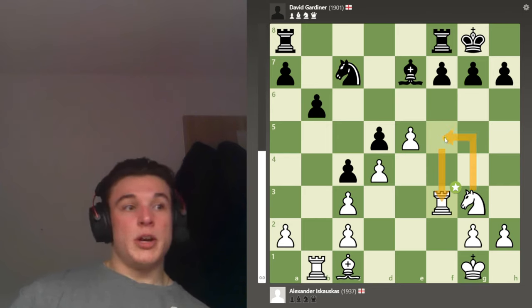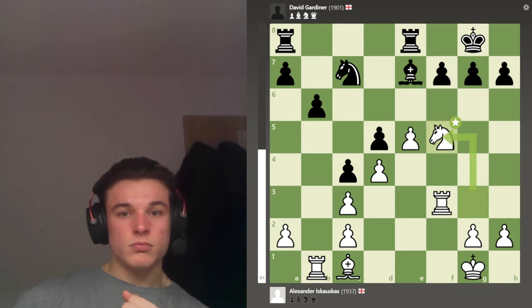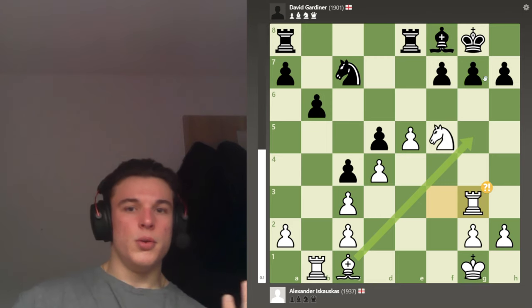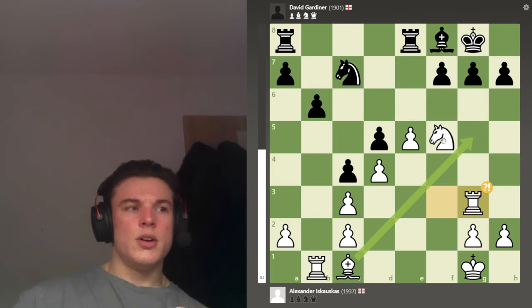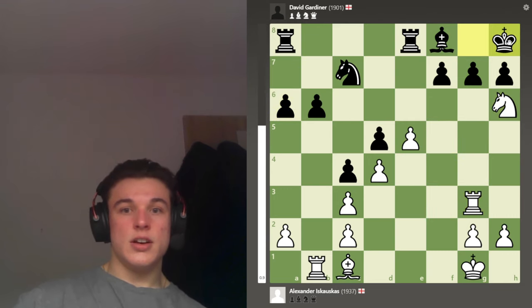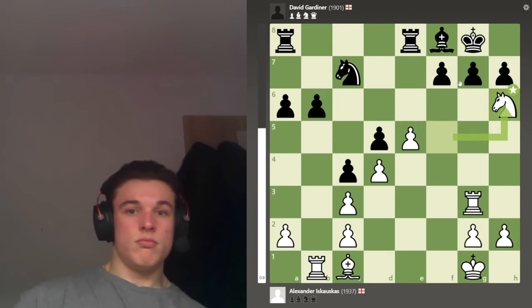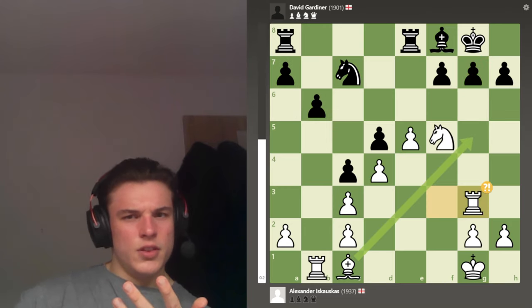I bring my rook back to free up the square for my knight to attack his bishop, so my opponent plays Rook FE8 to free up the F8 square for his bishop. Knight F5, Bishop F8, and now I play Rook G3. I'm not necessarily expecting my opponent to hang this pawn, but I've got a lot of pressure — if I could move again, Knight check here and I win a pawn, because the pawn's pinned so he can't take the knight.